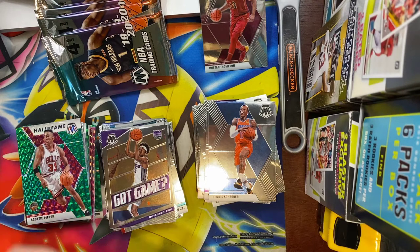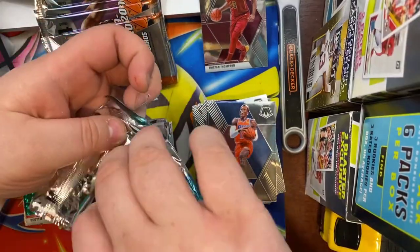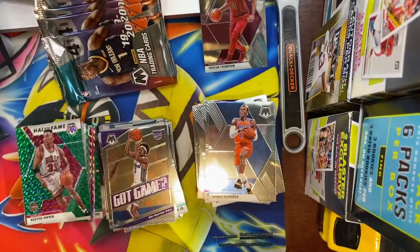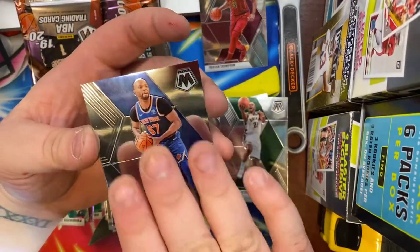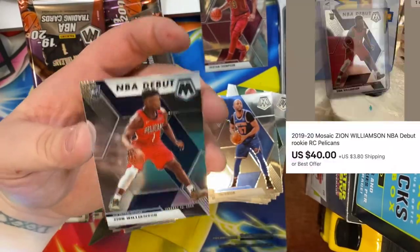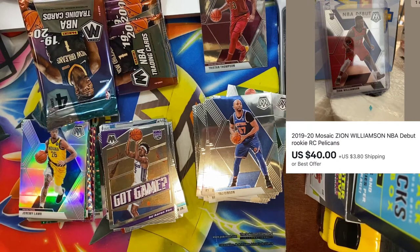Come on — oh dang, I said come on Zion and look at that! It's not the one we want but it's definitely one I will accept. Just sold one of these yesterday actually. We got a Khris Middleton, Taj Gibson, a silver Jeremy Lamb, and we have the NBA debut Zion Williamson! I will actually pause for a sleeve on that one because it is deserving of a break. Thank you Zion for finally showing your face.